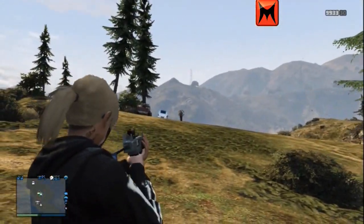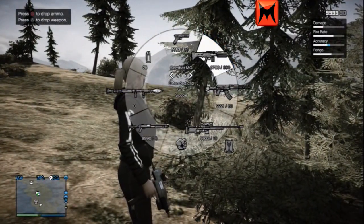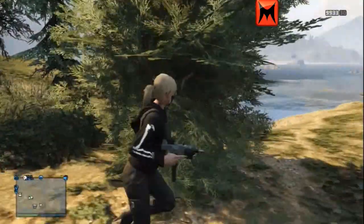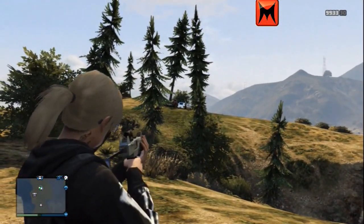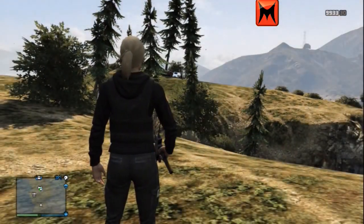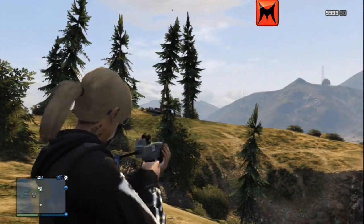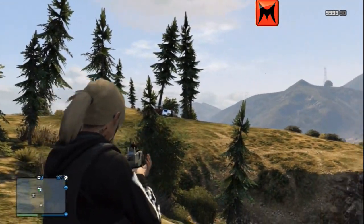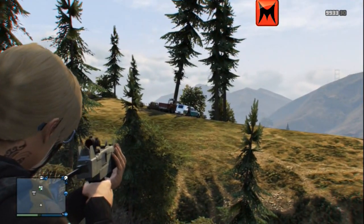Me and End are going to do some combat in a minute. We're going to use some different guns - he's going to be using the Advanced Rifle and probably the Combat MG. It's basically going to show that with the Micro SMG, if you're coming up against one of these weapons, you're basically screwed. The key is when you've got a Micro SMG in online - and that's like one of the first guns you're going to get - you're going to want to get close to them, or draw them into you so they come closer, so you can get a good kill and lock on.